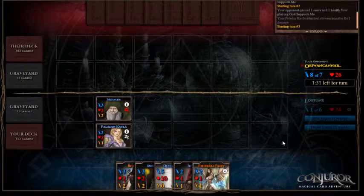Mesmer is just protecting our Kayla — we don't want her to die too early. But if Mesmer doesn't get killed then we can use our Kayla to top up our Mesmer.